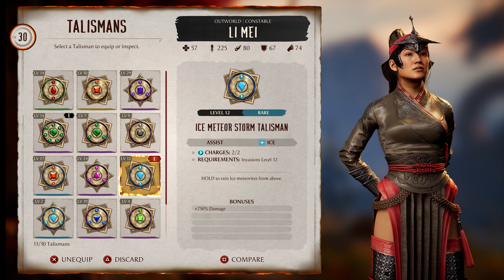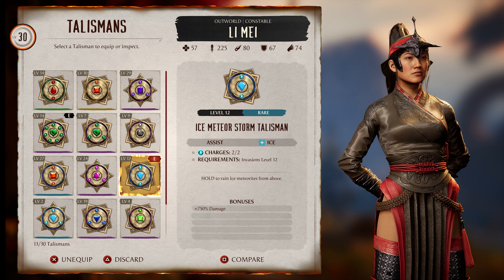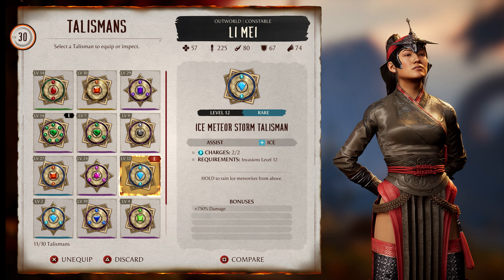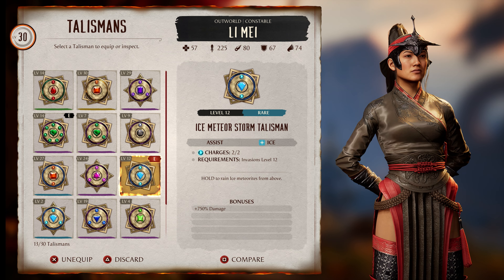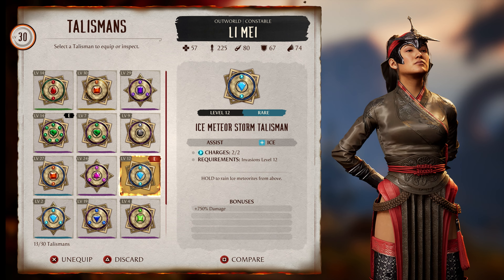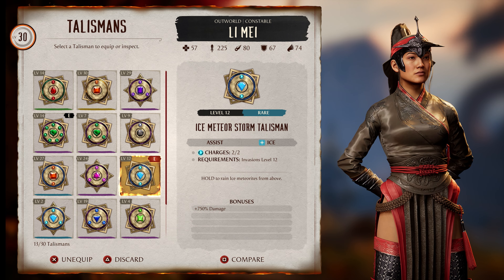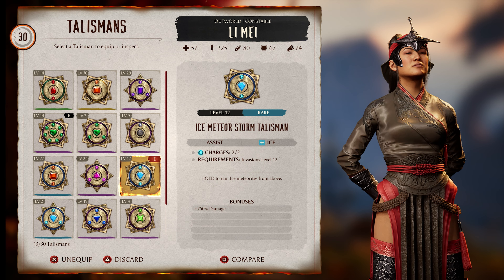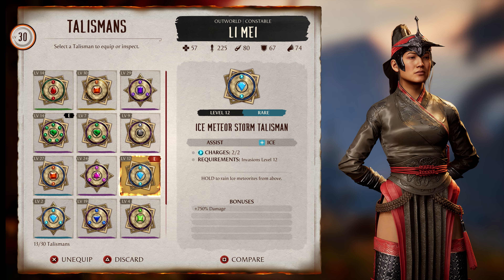I know a lot of players are going to create their own talismans - these are just suggestions. We don't have anything like the Windbreaker from before, and they kind of nerfed that anyway. We don't have the same meteor talisman as last season either. I'm just showing you the free talismans that I think can keep you going. The great thing about the Ice Meteor Storm Talisman is that it can be picked up early, only the third Mesa, so you can use it for later stages. You can upgrade it with more damage and charges.